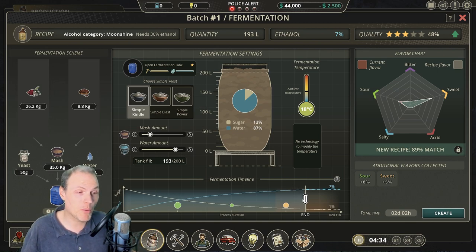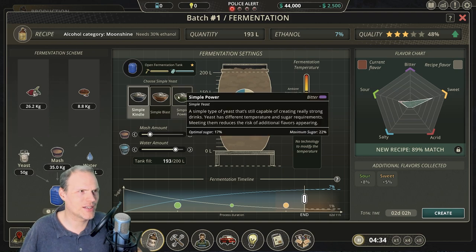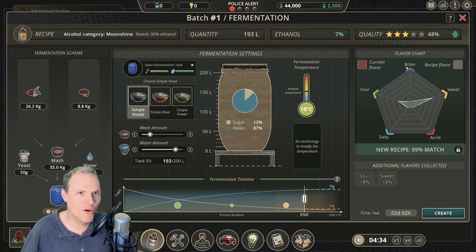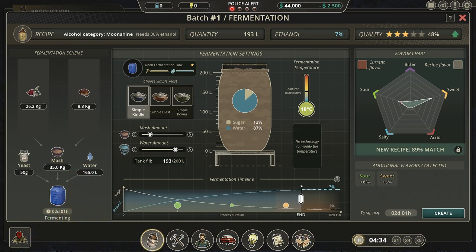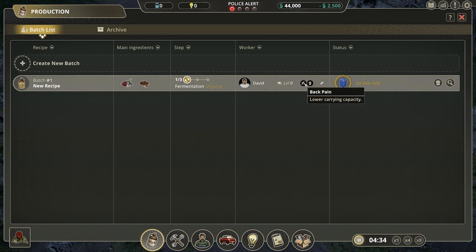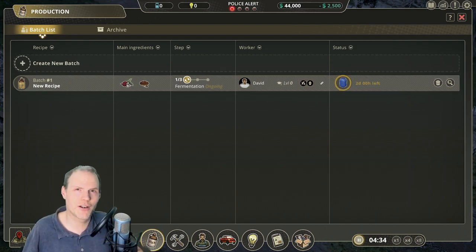So far this is making it way more predictable, and that's a good thing — because it was just all over the place and it was possible to cheese it really badly. This seems to be a good solution. It seems a little lucky that we got sweet there, because these undesired tastes are randomized — they are everything that isn't the taste of the yeast, so it could be any of these. We were a little lucky here to get the sweet. We have a really good match for the recipe. Let's do two days of fermentation and create this one.